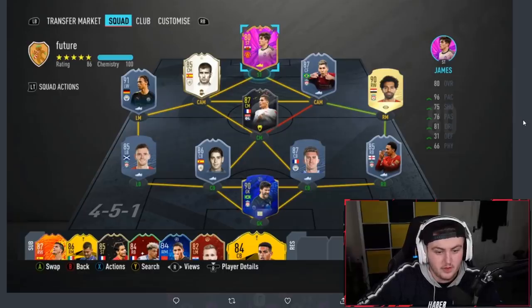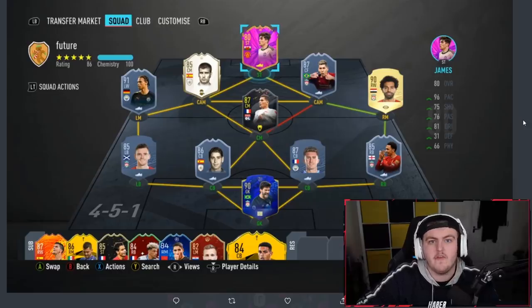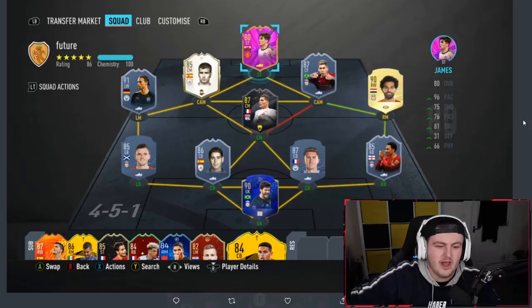Instead of submitting Sarnay, you could go with Van Dyke at right center back as opposed to Laporte — it's not going to change the chemistry. He's still going to be on eight chemistry. Then you could go with a different left mid, for example a special Premier League player. There's a lot of different options. I would say don't submit Sarnay when you're going for a much worse center back in Laporte, in my opinion.